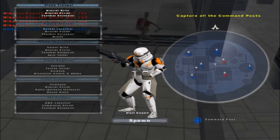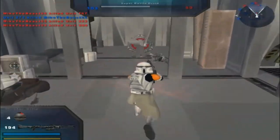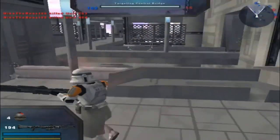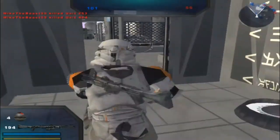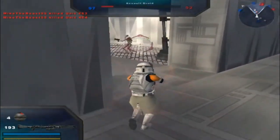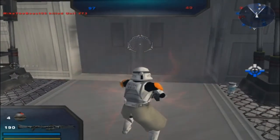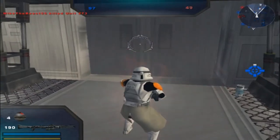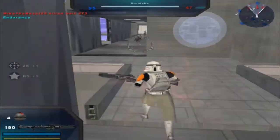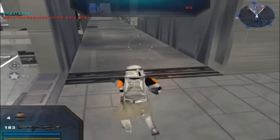Should we go back to our regular unit? Command post three? I don't think so. Nice try. This opens? That's good to know. Command post under attack. Yeah, we're taking this back. Republic is in control of a command post. There we go. Did somebody fall down there? I guess so.